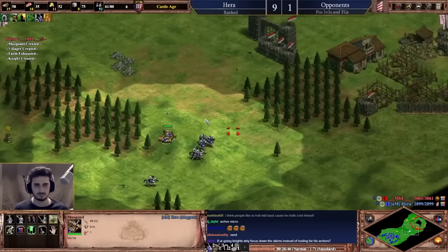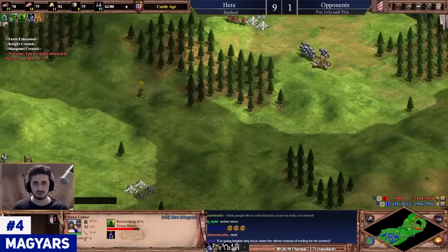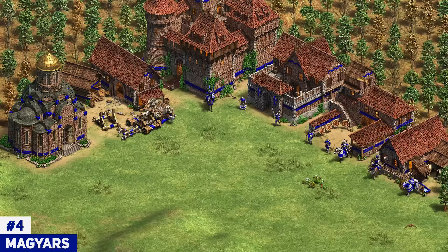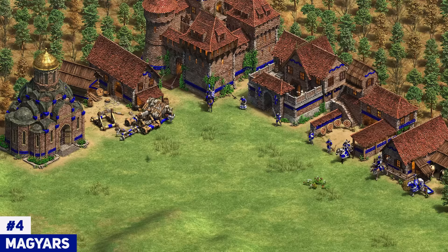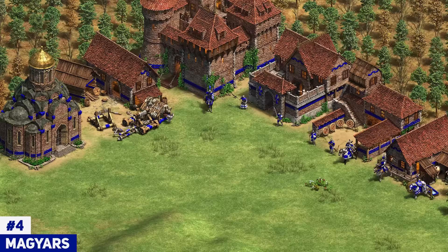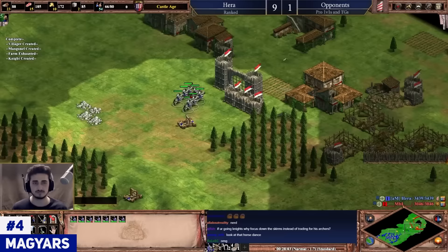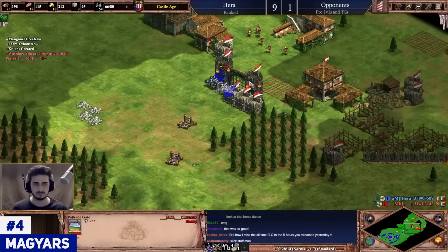Next up at number 4, we've got a very similar civilization to the Huns — it's actually going to be the Magyars. The Magyars don't have any crazy eco bonus, but they have all kinds of options: Hussars, Paladin, Arbalest, Halberdier, Champion — pretty much all the main unit lines fully upgraded for the most part. They also have a really easy early game strategy, which is basically go scouts and have a lot of success. You can really spam up their Cavalier units in Castle Age, similarly to the Huns, and have a pretty easy win condition with all the knights or switching into cav archers.